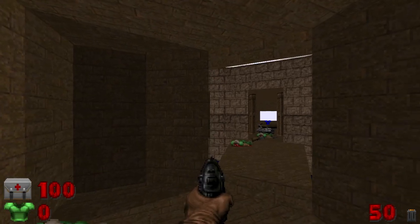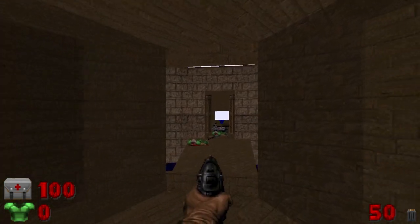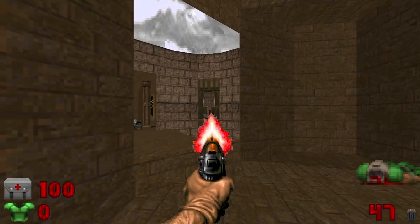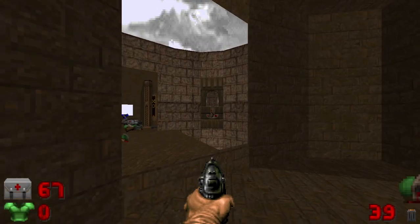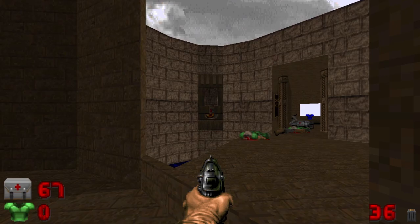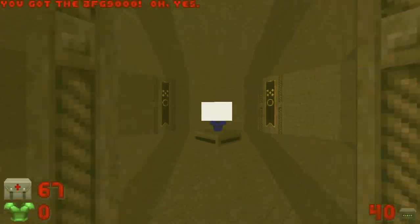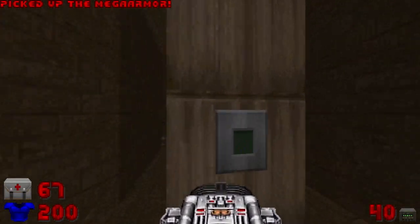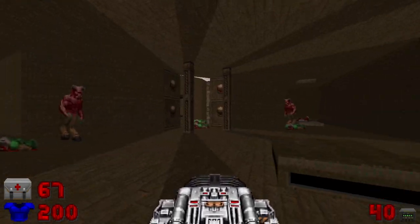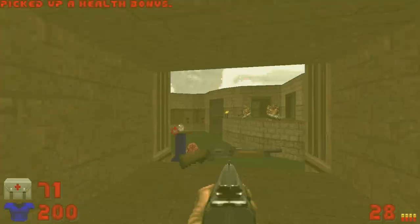Alright, Plutonia, map 5, Ghost Town, played on Ultraviolence with co-op monsters enabled. We have some very interesting additions here with multiplayer enemies. As you can hear, there's a Cyberdemon outside, also some Arch-Viles.